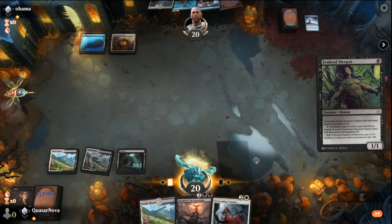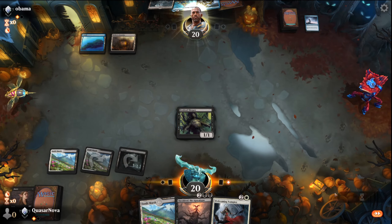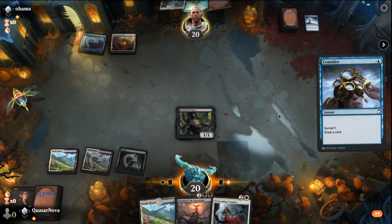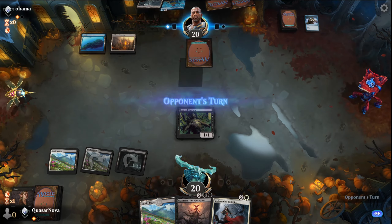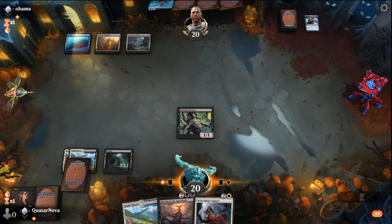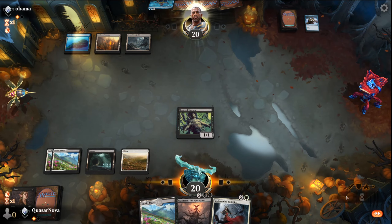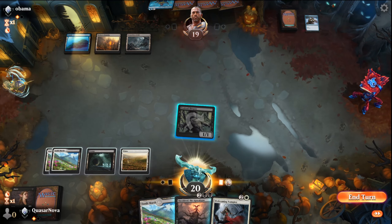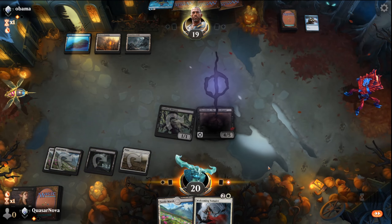We'll just play the Evolved Sleeper again and end our turn. He continues with the card draw. Now if we can get Shield Dread down early, and then if we can draw into a Muriel — if we can get that combo off, I think we can just straight up win this.